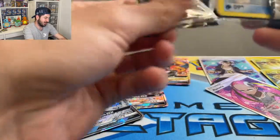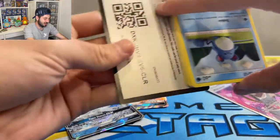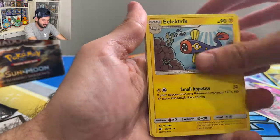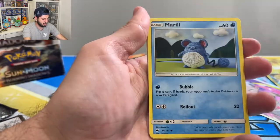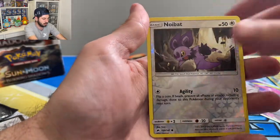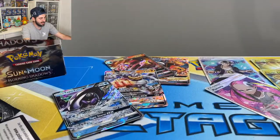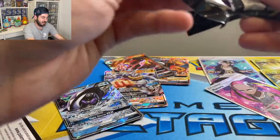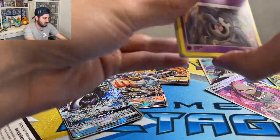I'm so happy I hit the reverse and the holographic. That Raichu is too strong — cannot beat Raichu! Unless you're Pikachu. Soul Rock, Marill, Caterpie, Morlull, Duskull, Oddish, reverse Noibat, and Abominable. Last pack magic — can we finish with a bang or are the bangs all over?